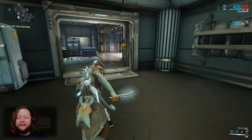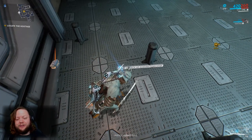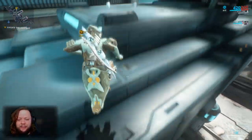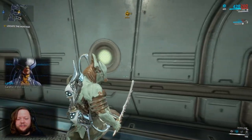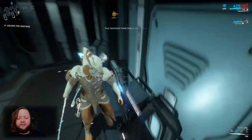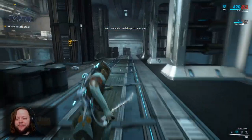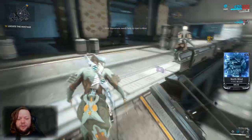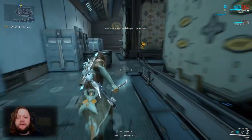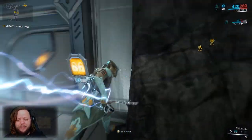We found an Ayatan Anasa star on the ground — you have to press X to pick those up and they get marked on the map as soon as you find them. We can use these to get more Endo — I'll show how to do that a bit later, there's a particular weekly mission that involves them. We also picked up North Wind as a mod drop — we already have it on our sword but any damage mod pickup is nice.